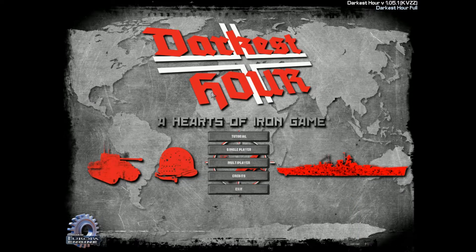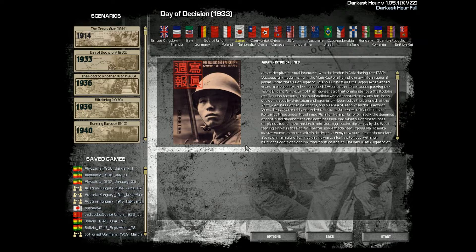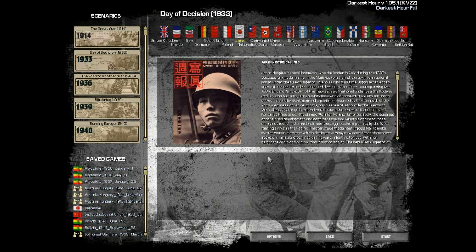Hello viewers and welcome to a new video. Today we're going to be playing Dark East Tower Hearts of Iron once again in Manila. Since a fair amount of you requested I do how to win as Japan, well I'm going to do it. I'm going to be using these settings, and the goal is I'll hold your hand through this whole run and explain to you what you need to do — why you need to do that to beat China and the allies within the Pacific.